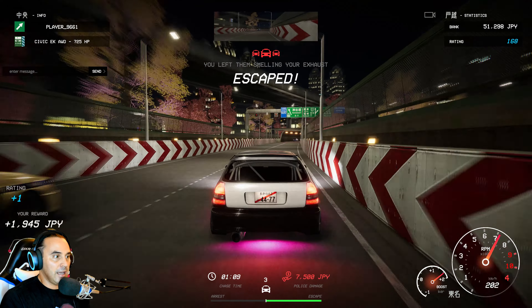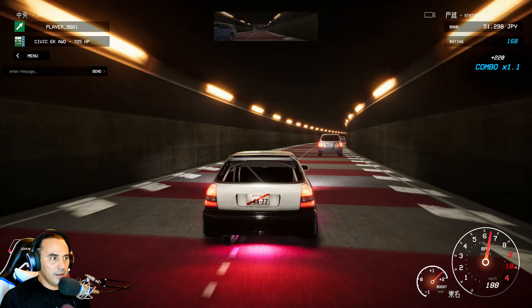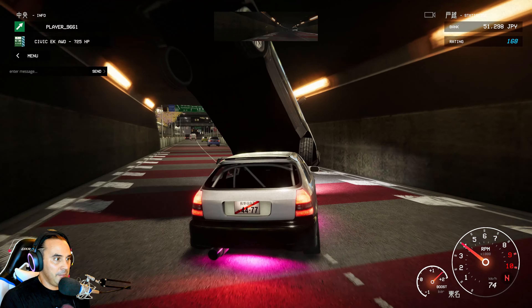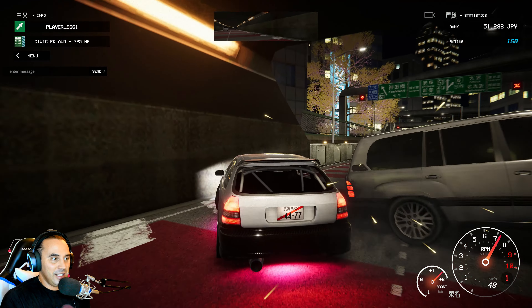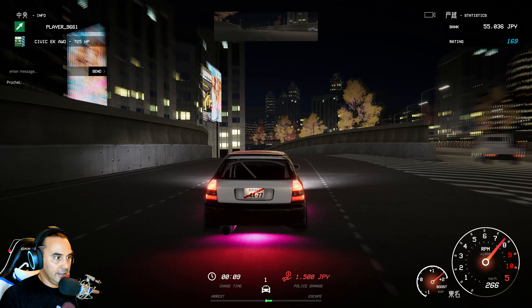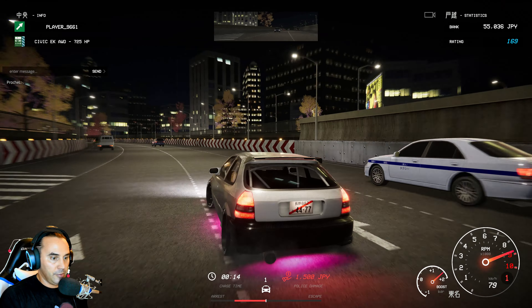Maybe it's because it's only a Civic - maybe if we had a Supra it wouldn't get so twitchy. Come on - escaped! Yeah, so we need to try and find a multiplayer race. We've got to do one of those. That's an invisible wall.